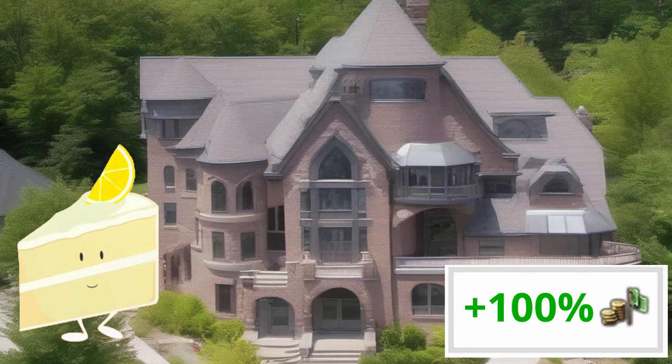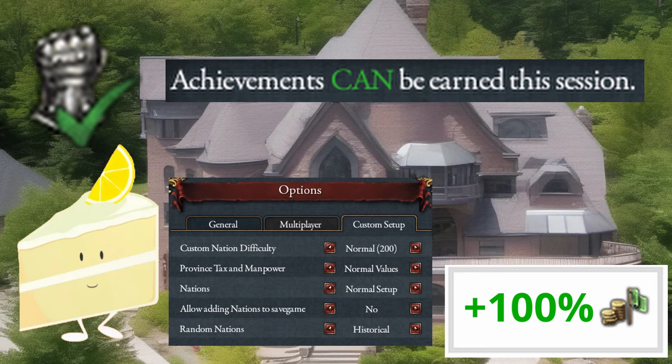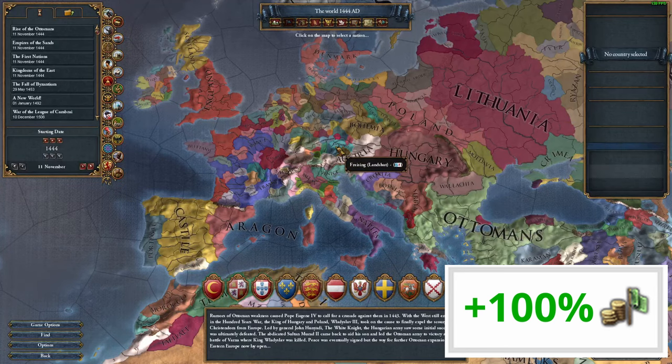So we actually need a method of nuking our tax income that does minimal damage to our country in the process. How can we achieve minus 100% or more tax reduction while still leaving production efficiency, goods produced, and manpower pools relatively untouched? Well, it's time to get into the actual modifier stacking part of the video. As always, we're running Ironman compatibility, achievement compatibility, and no cheat donations in our setup. Now before we get anywhere, I need to address the greedy trade — it will certainly help by decreasing our taxes by 10%, but there are other, more permanently reliable ways to get taxation down to minus 100% that we'll be using instead.